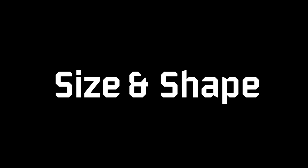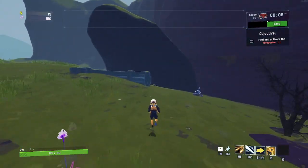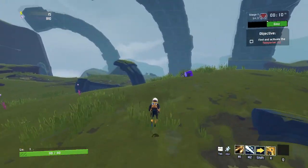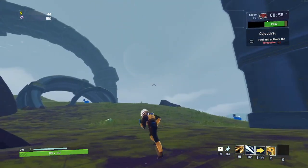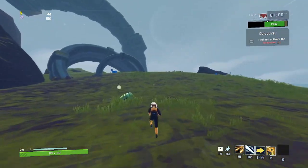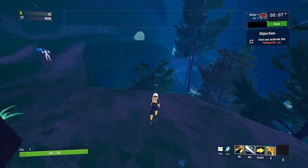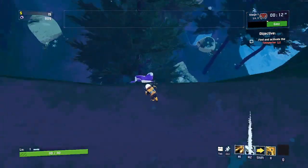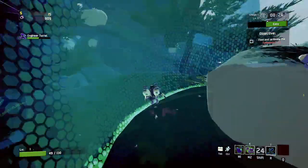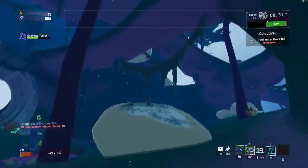The first factor we're going to focus on is the size and shape of the map. Titanic Plains has an open and flat layout, allowing us to find loot easily, and giving low mobility survivors a friendly, nurturing ground to build up their kit. On the contrary, Distant Roost is a multi-layered enclosed environment full of dead-end pathways. Despite having less surface area, these paths result in taking more time to find and grab loot.